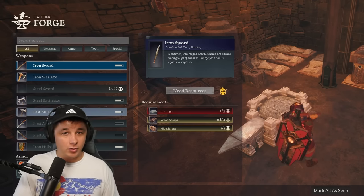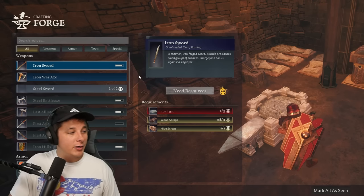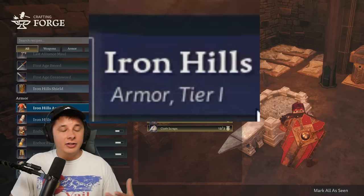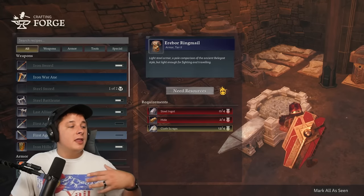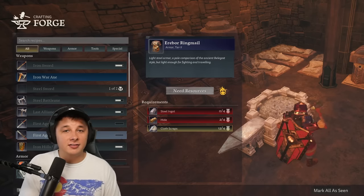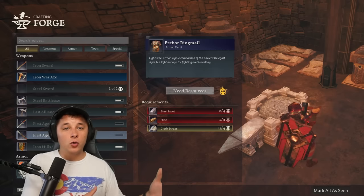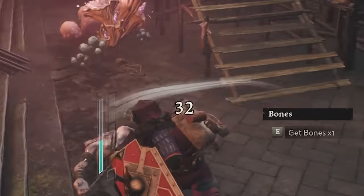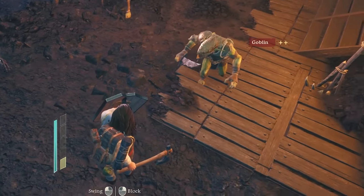The next tip is to upgrade your gear as frequently as possible. Your weapons and armor have tier ratings — for example, the Iron Hills armor is tier one, while Arable Ring Mail is tier two. These tiers dictate how much protection or damage you deal. When fighting enemies, there's a color associated with your damage numbers: gold means above-average damage, white means you're on par with the enemy, and dark gray means your weapon is probably not up to par for the area you're in.